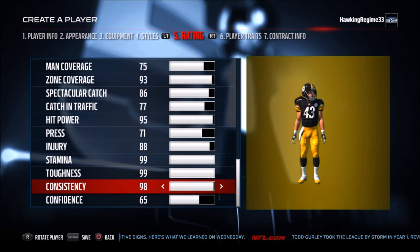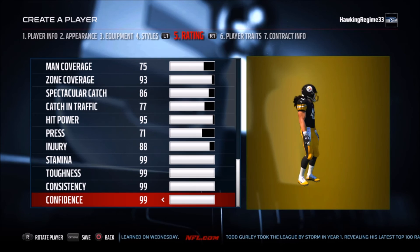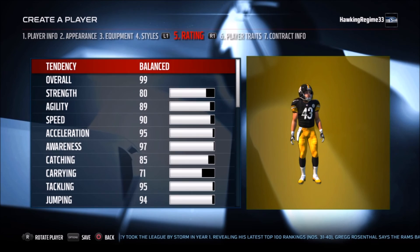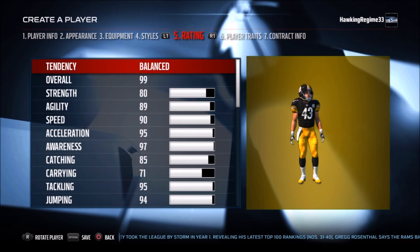Toughness: 99. Consistency and confidence: obviously 99. He's a big hitter — 95 hit power — all in his only 5'10", 205-pound frame. That is Troy Polamalu for you. I highly recommend watching his highlights just to get an understanding of what this guy was and how great a player he was in the league.